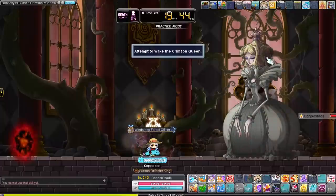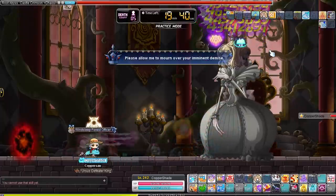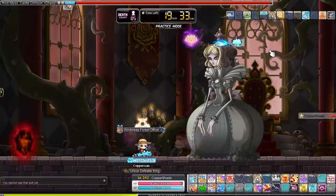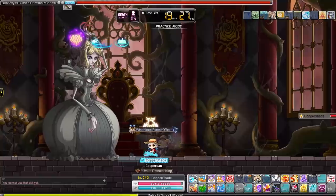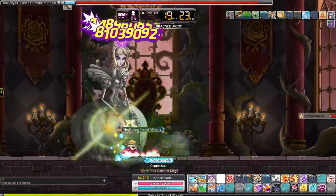Next up is the Chaos Crimson Queen, which besides Von Bon is one of the easier bosses of Chaos Root Abyss. I recommend anywhere between 6k to 10k main stat and around 85% IED to challenge this boss. Keep in mind that some classes need a bit more funding and some a bit less — my Shade was really struggling while my Demon Slayer had a way easier time. The Queen is basically 4 monsters in one — she swaps faces and with that also changes attack patterns.